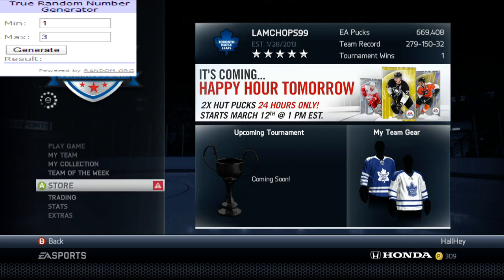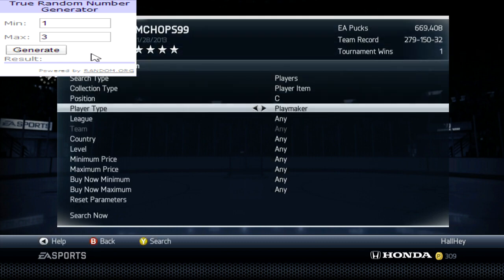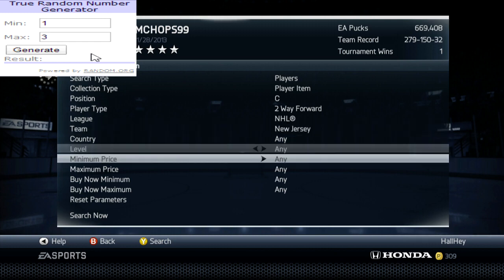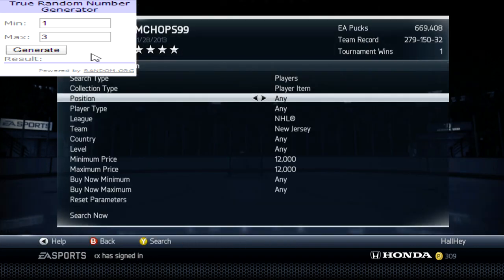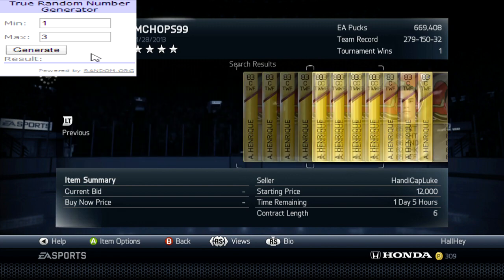There are three pages of Adam Henriques, so on the top left of your screen you should see me generate the number — you can see my mouse kind of hovering over it. I'll set the minimum price to 12,000. I'm pretty sure there are three pages: one, two, and three.